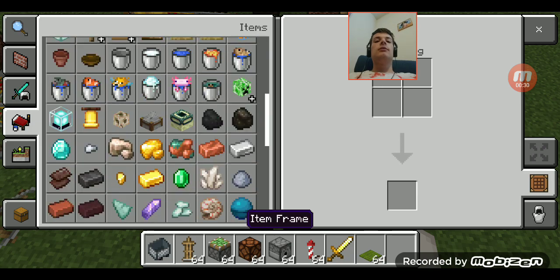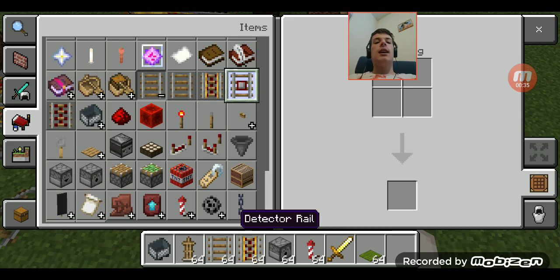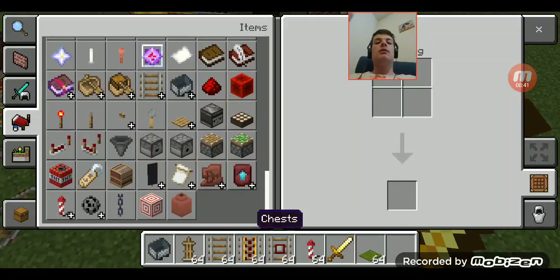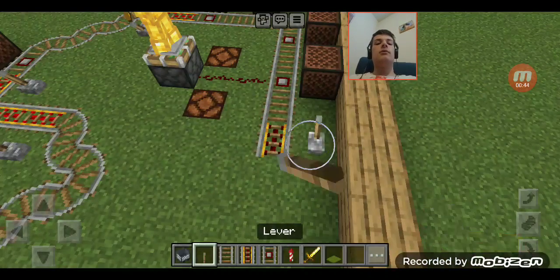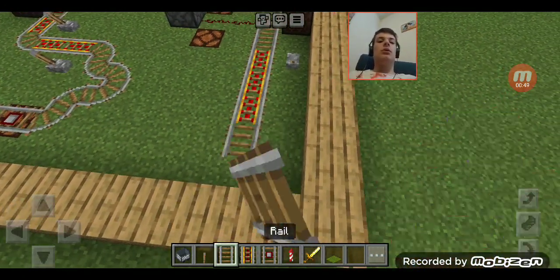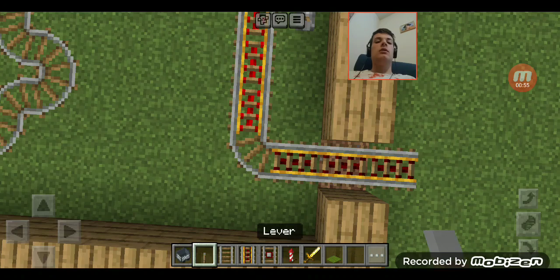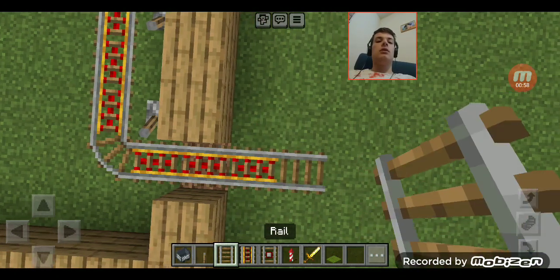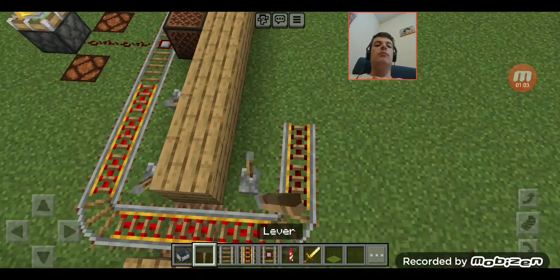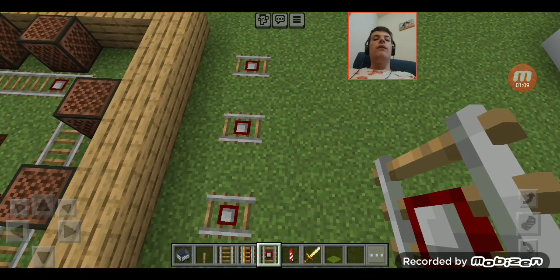I need more tracks - these tracks, these tracks, and still the detector rails. And I still need levers. Of course, this will go straight out of the castle area here.